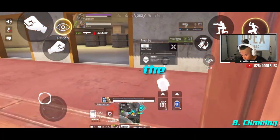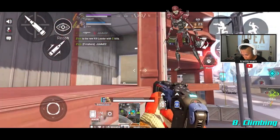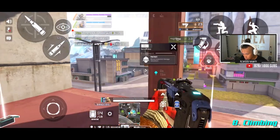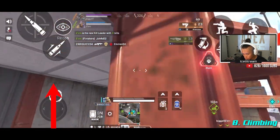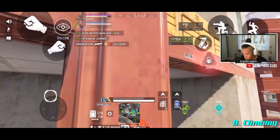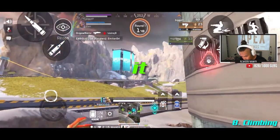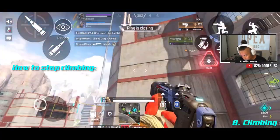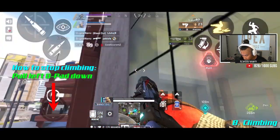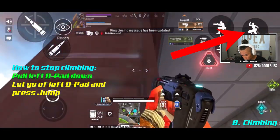Climbing rewards creative players. For example, any legend can climb all the way up the Capital City construction building — you just need to be creative. As you're climbing you can pull your left D-pad left or right to change direction, letting you scale the building by taking advantage of ledges on each floor. There are two ways to stop climbing: pull your left D-pad down to drop, or let go and tap your jump button to jump off the wall, similar to a wall bounce.